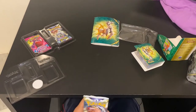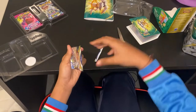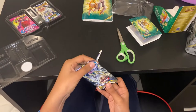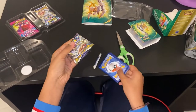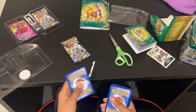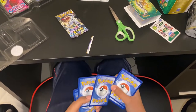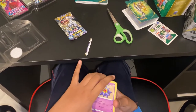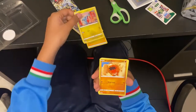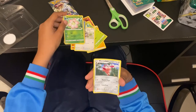Now let's do the cards. First we have a Brilliant Stars booster pack. There's one more — that's a holo card. From the back first: we have a Starmi, a Monferno, a basic Electric Energy, Trainer, Clefairy, Trapinch, Exeggcute, Starly, Clefairy, Exeggcute, Riolu, and Madam.